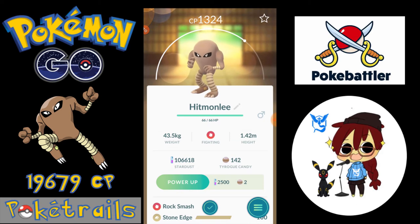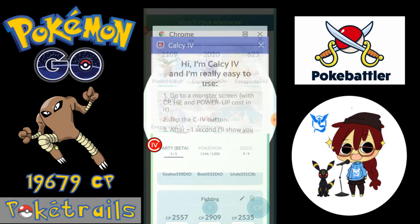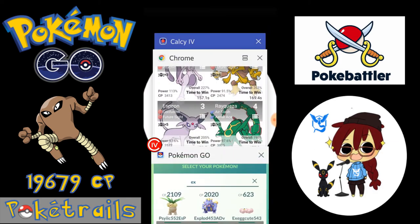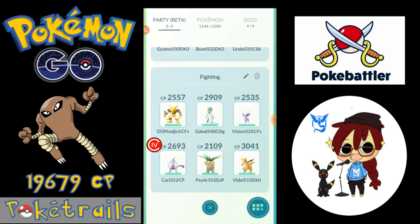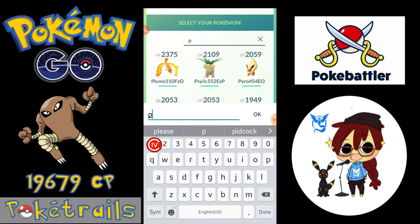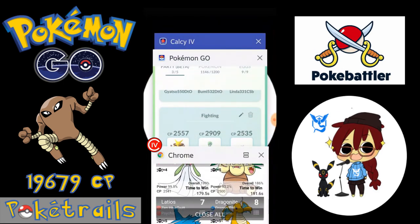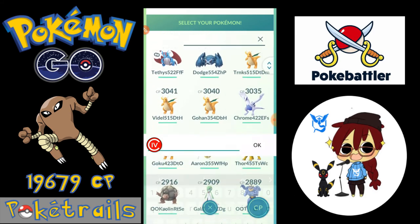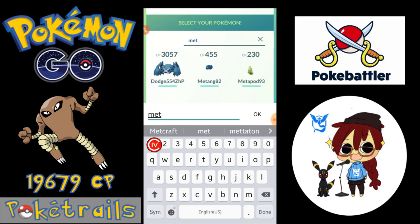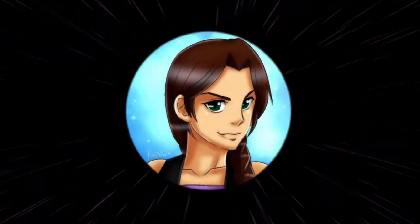So there you guys go — Hitmonlee solo. I'll give you a few alternatives if you don't have the legendaries. Replacing the Mewtwo, an excellent choice is Exeggutor with the optimal moveset of Confusion and Solar Beam. I've got one here, Psyche, with Extra Sensory and Psychic — Psychic still deals double damage, so it's a good choice if you don't have any charged TMs to change the moveset. Replacing Lugia, an excellent choice is Dragonite with the optimal moveset of Dragon Tail and Hurricane. Here's my Dragonite, around level 30 with 15 attack power, called Bedell — see if you can guess what she's named after. And remember, you don't have to use six different Pokémon — if you've got six Alakazams, use six Alakazams.